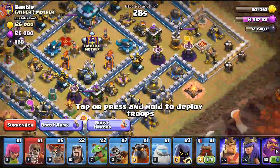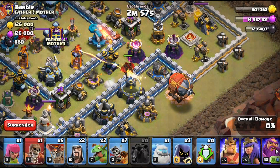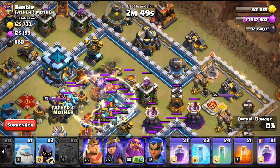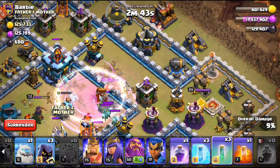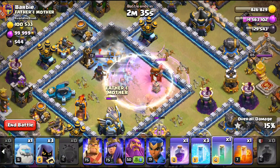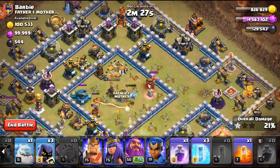The Air Sweeper was in a bad spot so I'm going over here — drawing in the Hound now. I realized I wasn't supposed to have a Log Launcher, that was a mistake. Glad I had a Blimp instead. Now we're going in — and there it goes. You can see the Headhunter hit a Sneaky Goblin that's still alive. That's like 90% of the reason I always have a Sneaky Goblin in my CC when I'm using a Blimp.